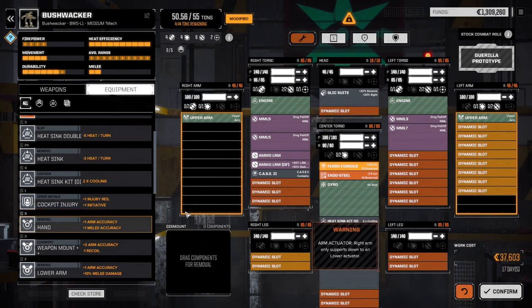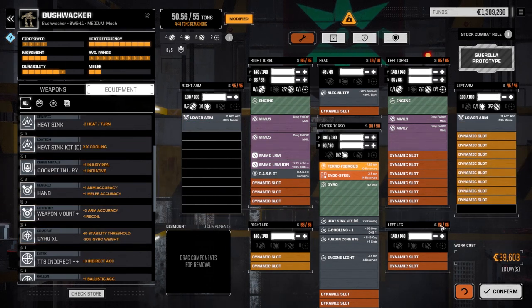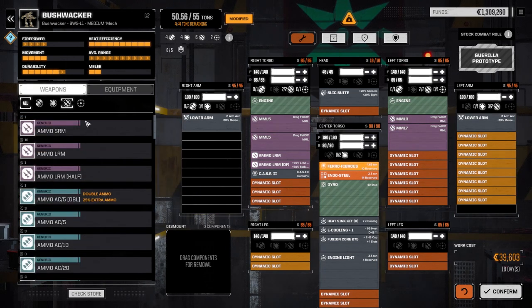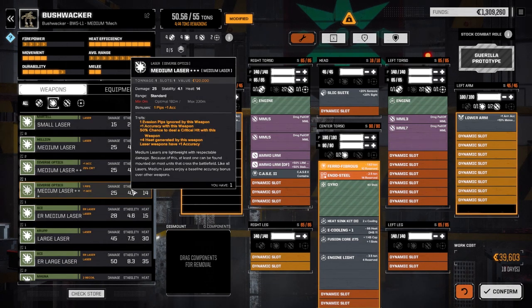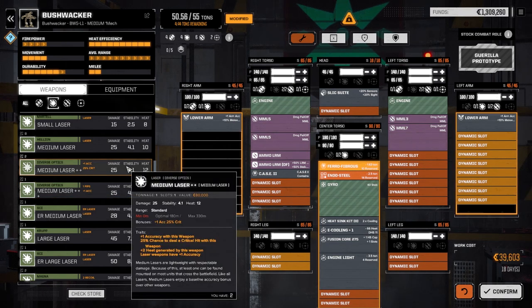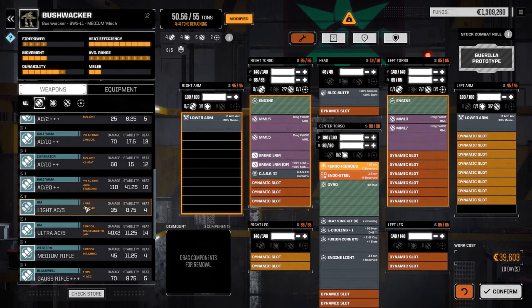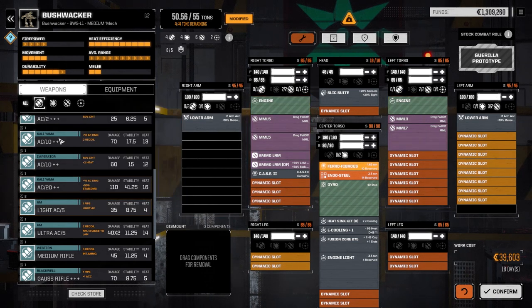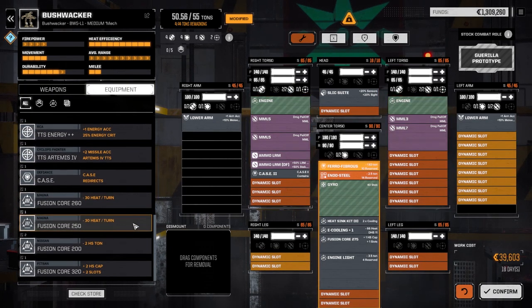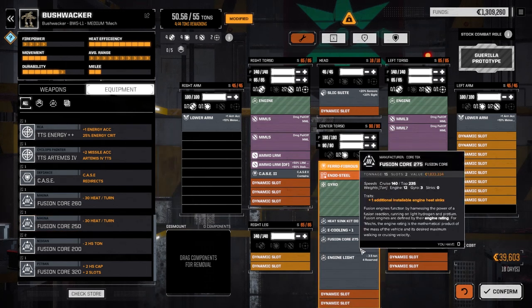We're still really heat efficient so we can put a lot more in this guy. Let's put lower arms on him. Looking at laser weapons for the arms — we could go with medium lasers, or how much do those light AC 5s weigh? They're 5 tons, a little more than I thought. We could lower the engine — it's a 275 right now — maybe go with a 250, but that's only saving about 2.5 tons.